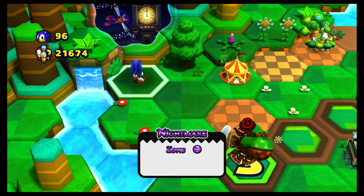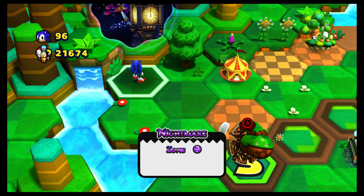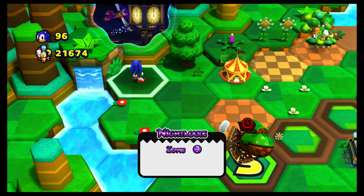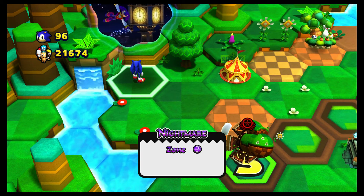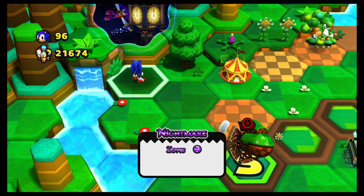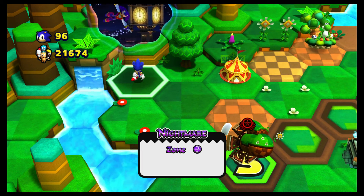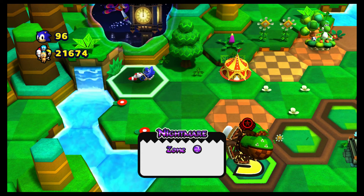The DLC is themed around Sonic Team's franchise known as NiGHTS into Dreams. This was DLC you got with an early edition of the game called the Deadly Six Edition, but I also think it's available for download on the Nintendo eShop. So Sonic's gonna take a nap.